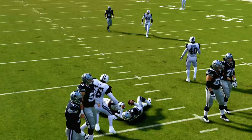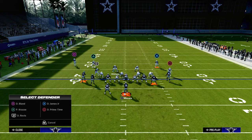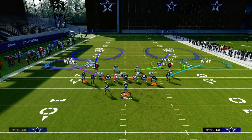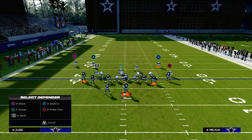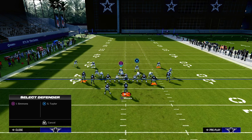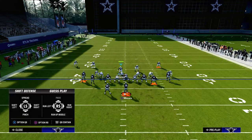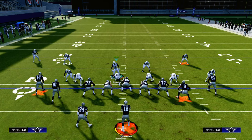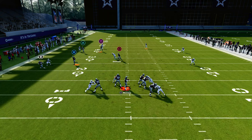Bottom line: double Mabel coverage helps defend corner routes, crossing routes, and slot apprentice posts — some of the most popular routes in the game. Couple that with a standard cover four where you lurk in the middle of the field, and your defense forces the opponent to need good route combos. If you get a good shed, you're going to end up with pressure on the quarterback.